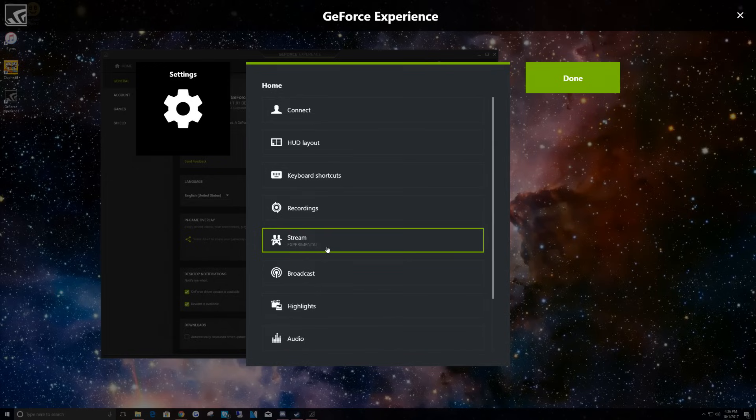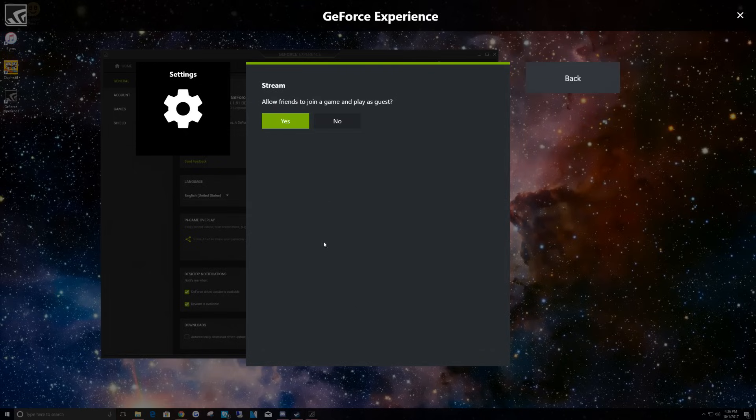In your settings you'll see a new option called "Stream Experimental." Click on that and make sure that "Allow friends to join a game and play as a guest" is set to Yes. That's what we want.